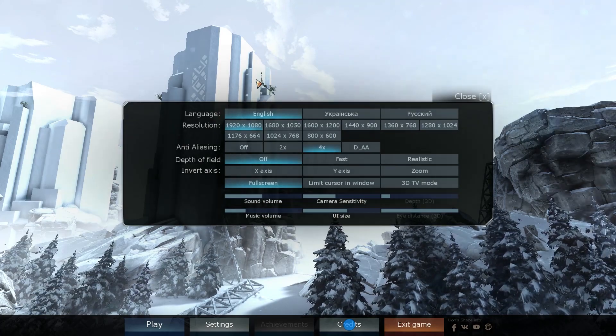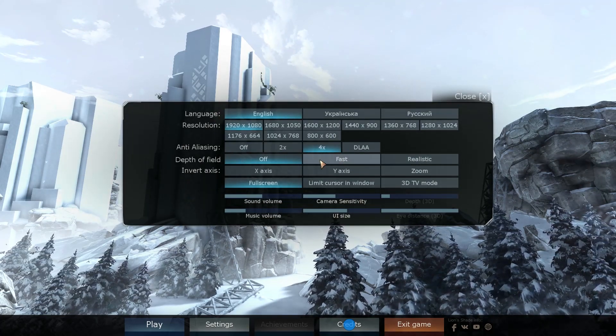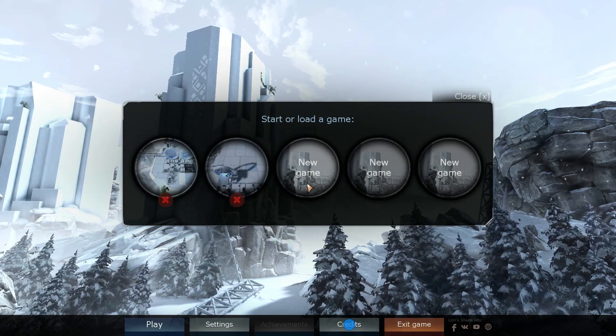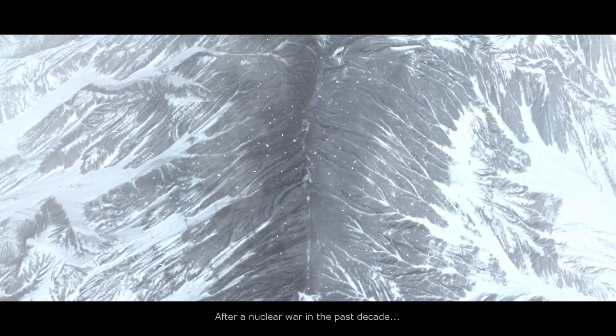In the settings menu we have some nice quality controls here, which is always great to see. I have turned off the depth of field because it kind of hurts my eyes — some people prefer it, some people don't. I've got two matches I've been going on here, but what I'm going to do is start a brand new game for you guys so you can see just from the get-go what you're getting from Cliff Empire.